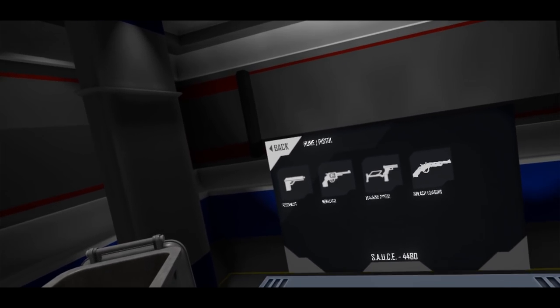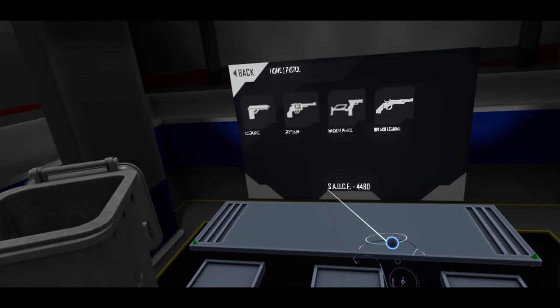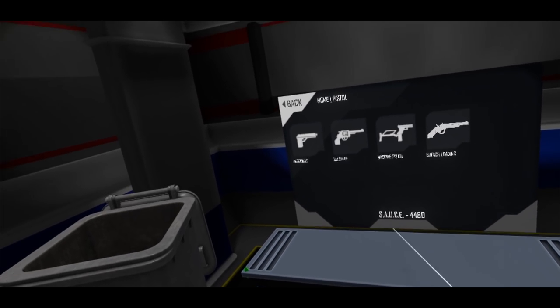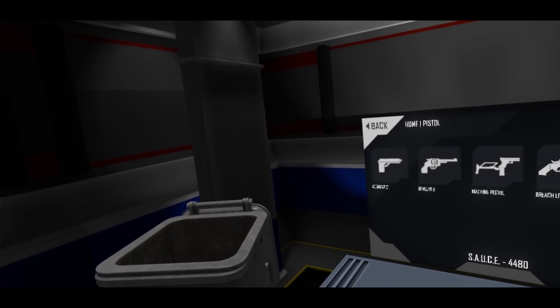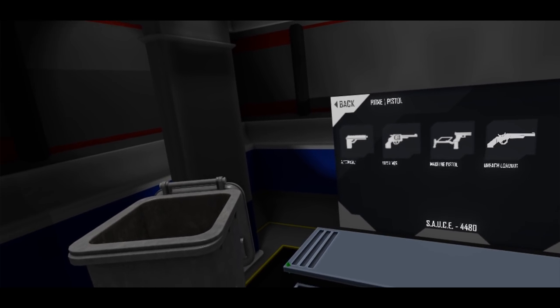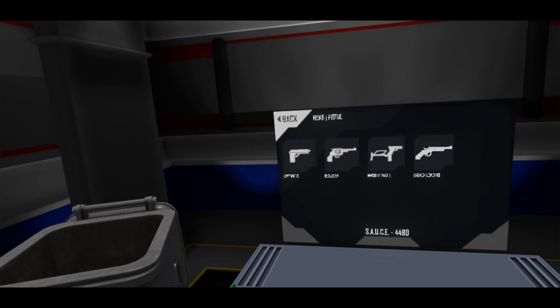It now has a new mode that you can see in place here. We have a currency listing here. This is SAUCE — Standardized American Universal Currency Emulsion — and it's the currency that the unlock system runs on, which is now pretty much fully functional.